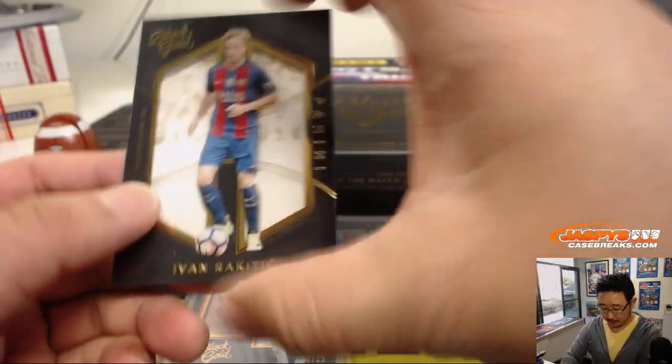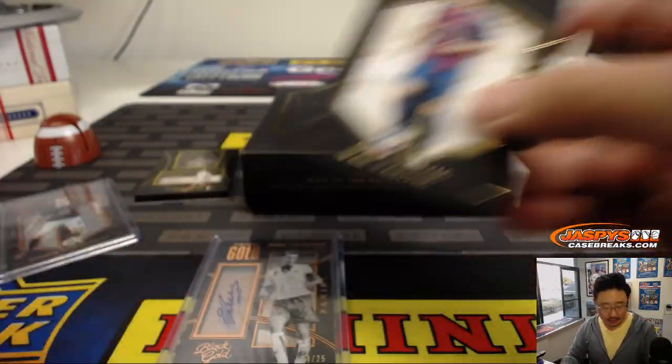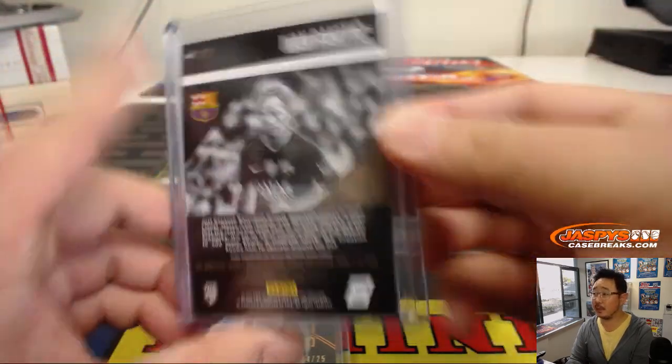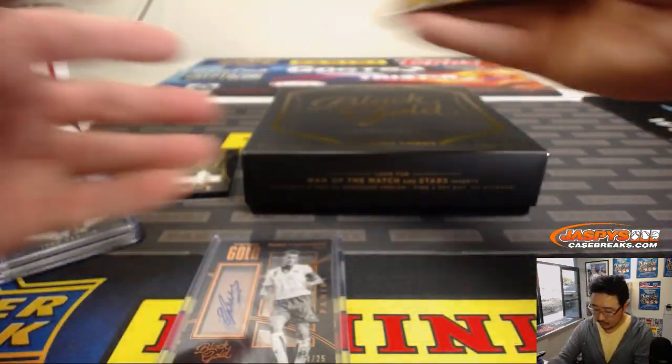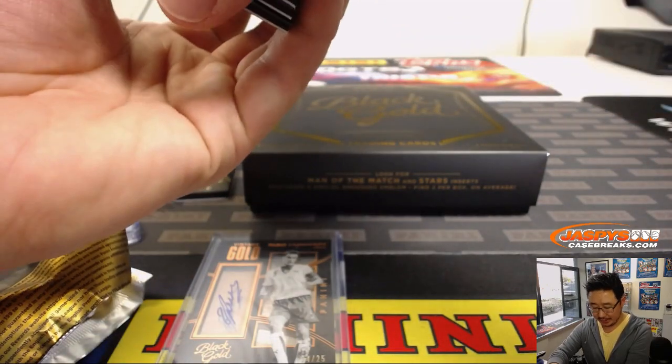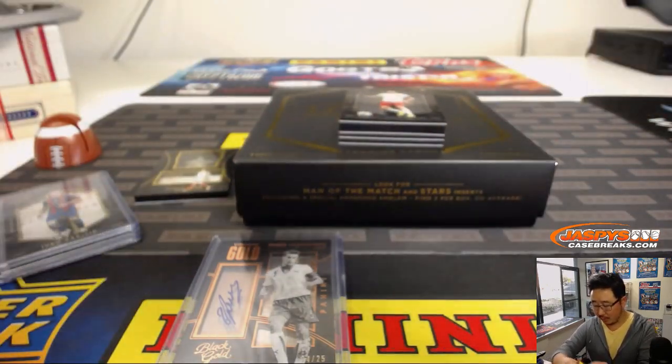Barcelona's Ivan Rakitic is your other base card — going to be part of that lot. Next pack. Love the soccer, folks, so check out all that soccer on the website.